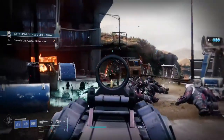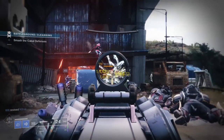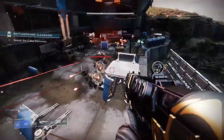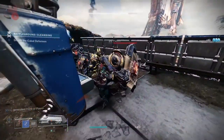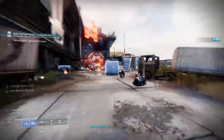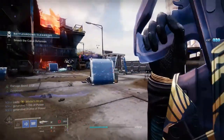A perfect example of doing it right is the Nessus battleground. The first area isn't new — we've been there constantly — but the next portion and the boss fight are what I really like. In the Nessus battleground, the battery encounter and boss fight take place where Callus's ship used to be, and I love that they changed that whole map around for this season.